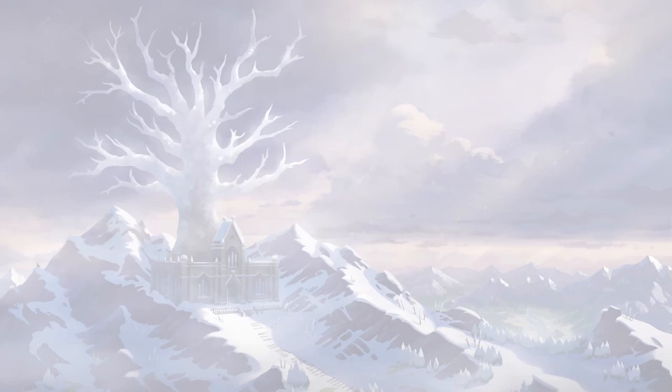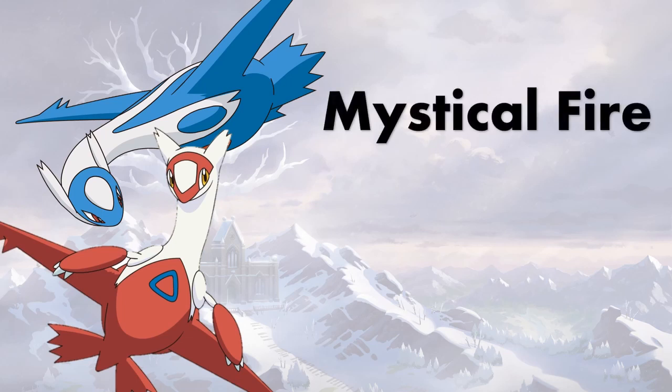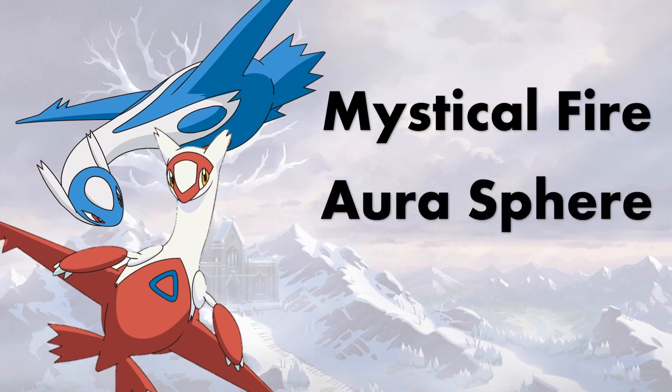Coming in at number four, we've got two Pokemon — Latios and Latias. Latios got Dragon Dance, but I don't think that's very viable. The first big move is Mystical Fire, and also Aura Sphere — both of these allow them to hit those very pesky steel types that walled them, and those dark types now fear Aura Sphere. Aura Sphere is honestly an amazing move for this Pokemon.